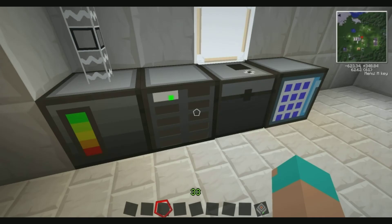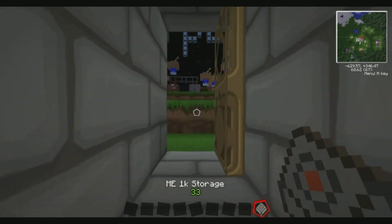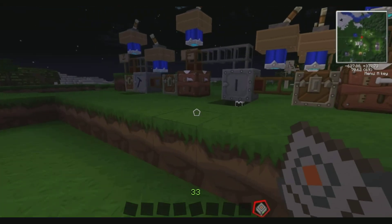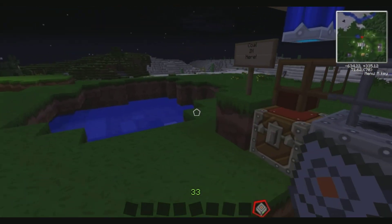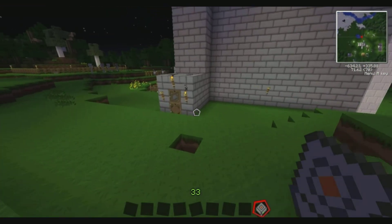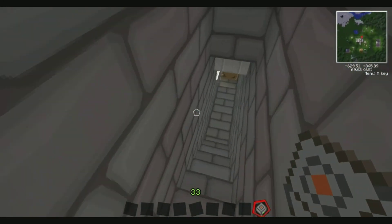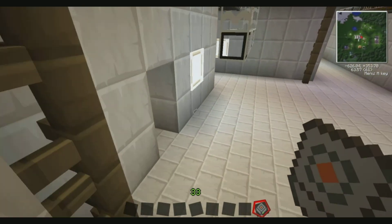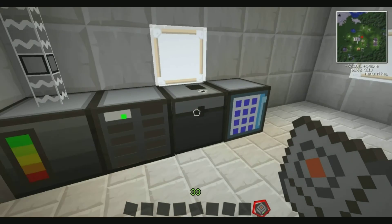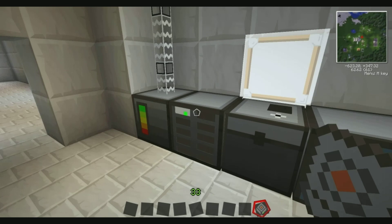Everything you've got on this disc, you can now walk around with - you've got all that stock with you. You can take it to another computer or terminal drive, pull it in, and you've got access to it all there. So that's your advanced storage system. Let me know if you want to know about the rest of the mods in the pack and I'll do a video on them. But this is the basics, and this is what you're going to be using at the start. I hope that helps, and thanks for watching. Bye.